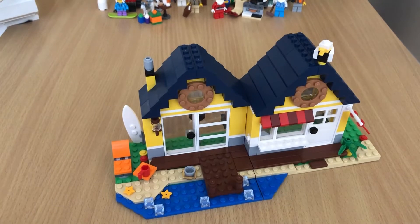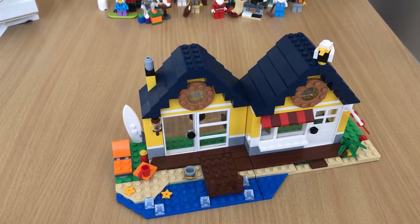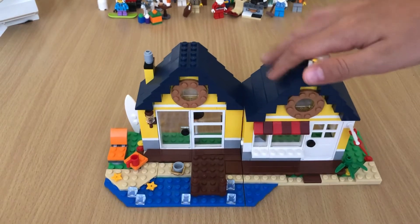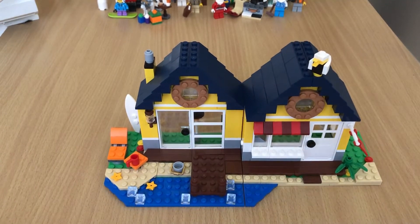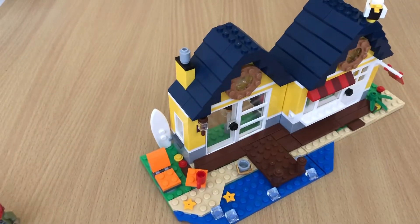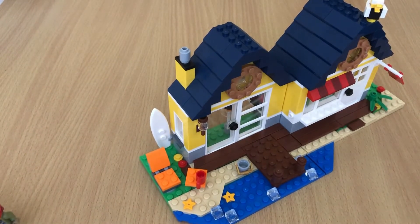I hope you guys enjoyed that speed build. Now onto the actual set — you got two houses. They're not boat houses technically. This one is more like a shop, I think it's supposed to be. In this one you have a nice house with a beach chair and like a coffee mug on the table.